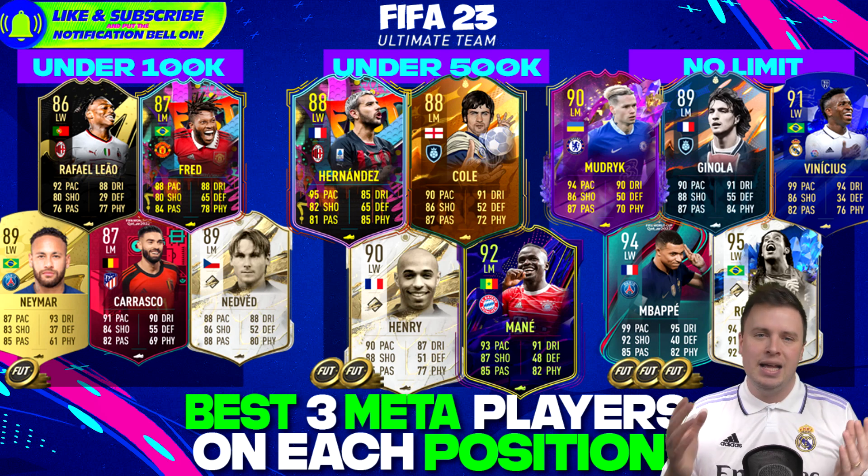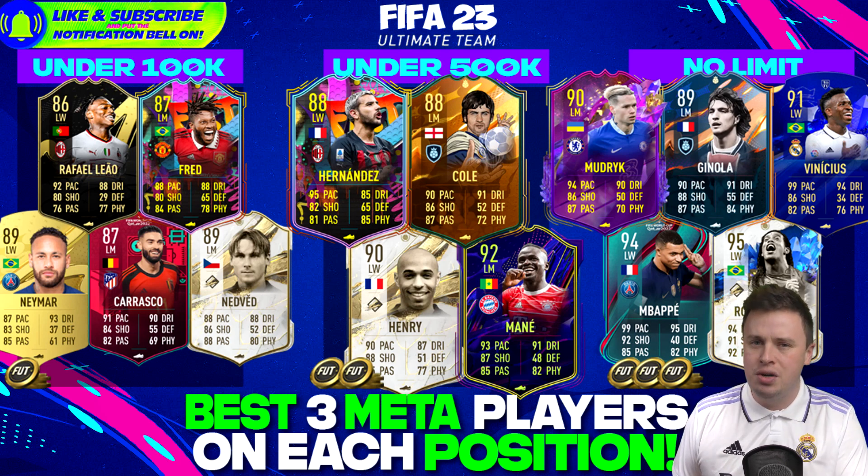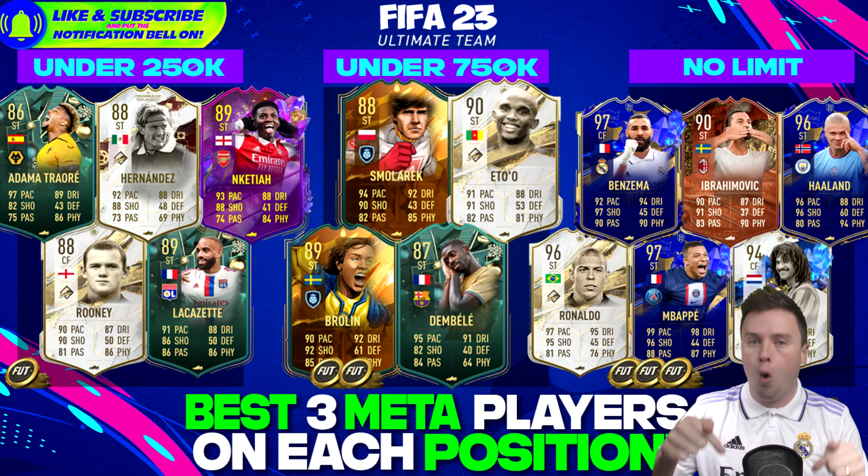Ginola, Mbappe, and Vinicius are the usual suspects for top-tier left wingers. And what a card - Ronaldinho's World Cup Moments, I believe from 2002 when he scored an amazing free kick over David Seaman - look it up on YouTube if you missed it. This card is worth 14 million coins.